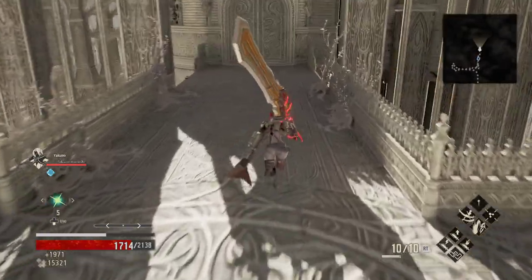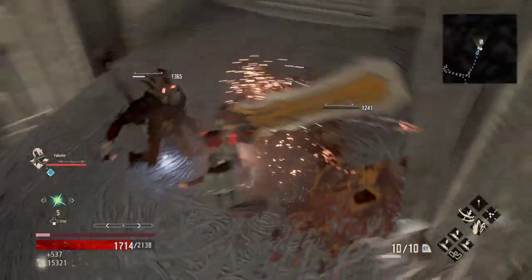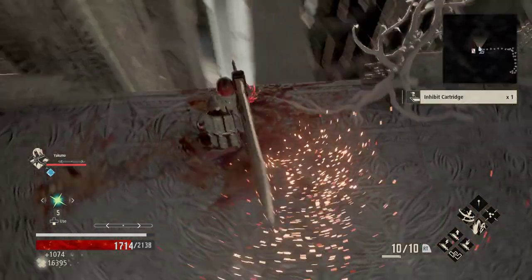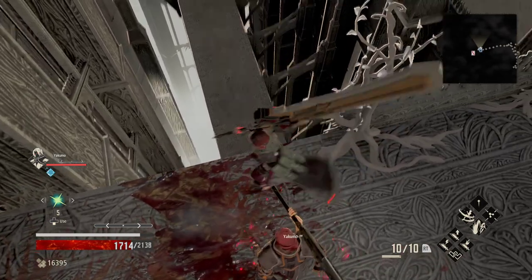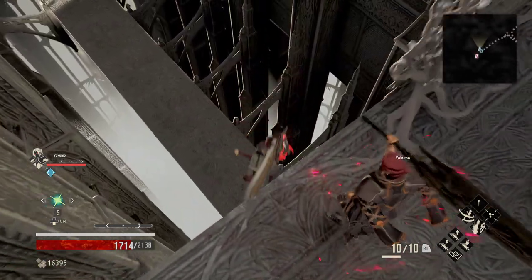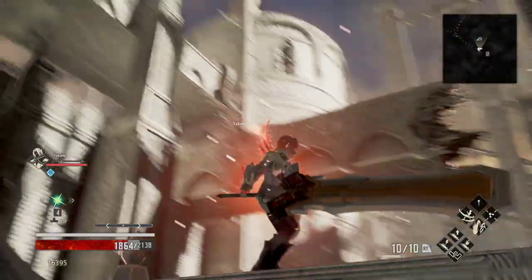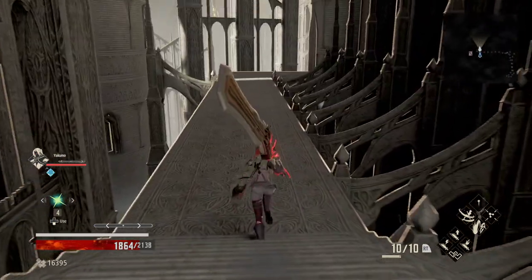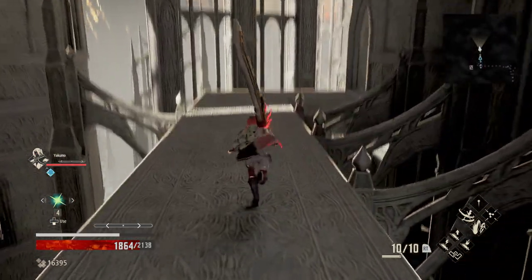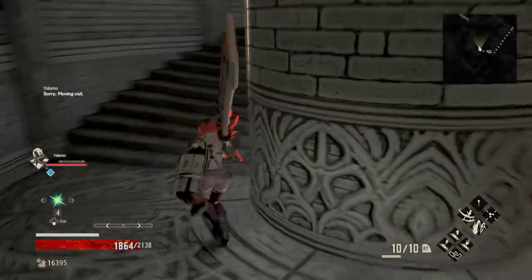We are going to kill monkeys and then we're going to drop to the left. You can actually drop down from over there and then come this way and then drop down, but there's some more stuff that you'd have to fight — we're essentially just skipping right past that stuff to make things even easier.